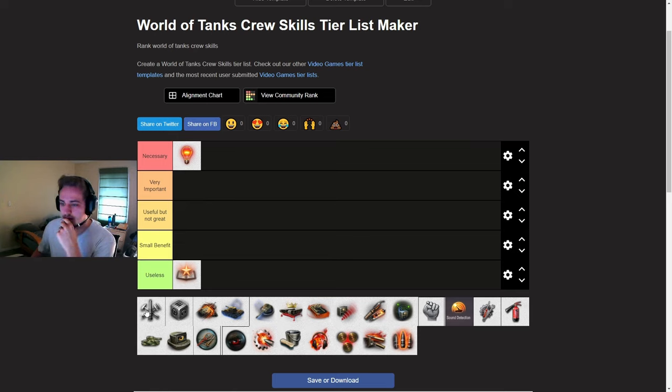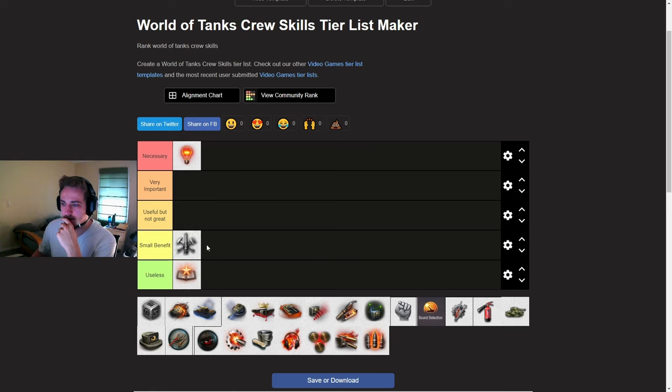Armorer. This perk is not very helpful. I usually save this for my 4th or 5th skill on heavy tanks in particular, or tanks that get shot in the turret a lot if they play hull down. This skill might be useful — I put it mid tier if you're playing something like a T32, which will get shot in the gun a lot because you're playing hull down so often. But in general, it's pretty trash.